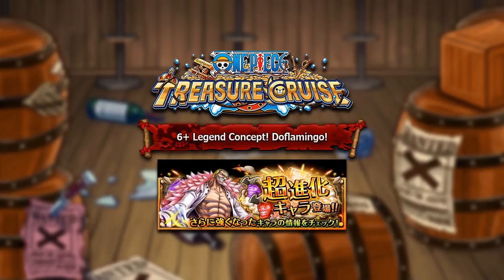In today's video we're going to be covering a brand new 6-star plus super evolution unit. This specific banner — as you're seeing on screen right now — I tweeted this out quite a while back, and a lot of people went crazy thinking it was real, but no, I did make this concept for a 6-star plus Doflamingo. So in this video I'm going to be going over this concept, why I believe this unit needs this concept, how this specific super evolution — if it were to be a real thing — would affect the meta of One Piece Treasure Cruise. So without further ado, let's get straight into the video.